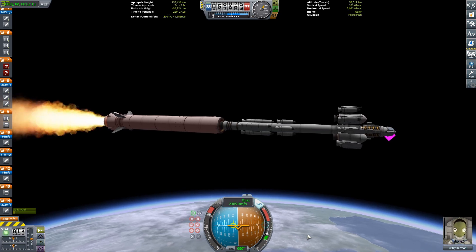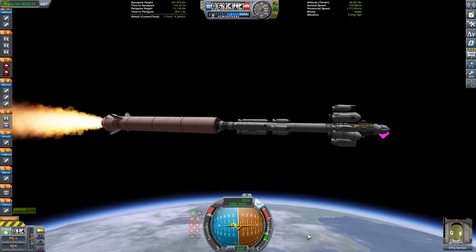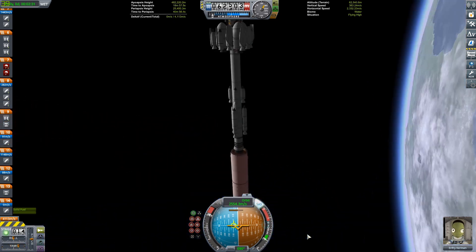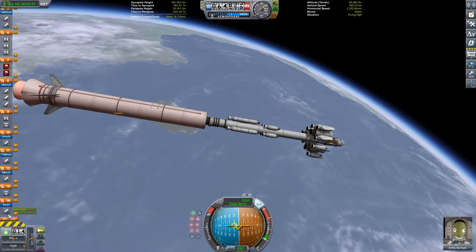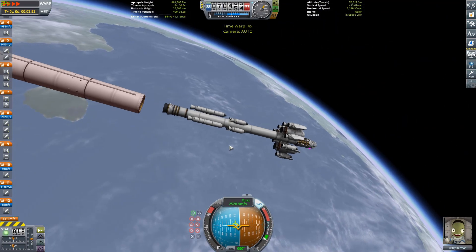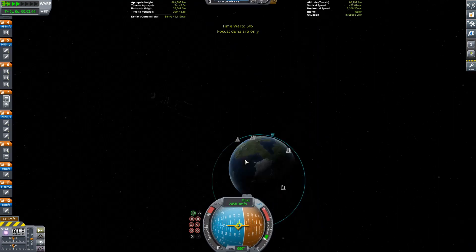The mission was a success — spoiler alert, by the way. I mean, why would I upload a video where we have a failure? That'd be weird. We're just about to cross the Karman line, which is the edge of space at 70 kilometers.